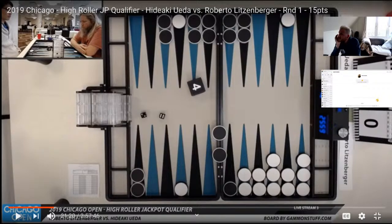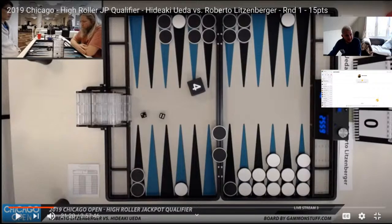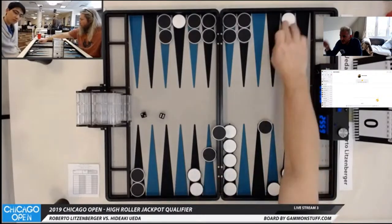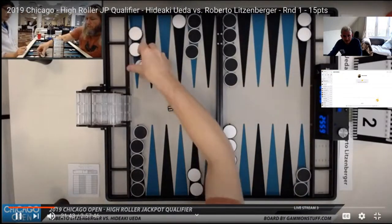Anyone got any opinions? Please, just don't be shy. I'm a bit upset with myself — I just don't know. It's a 15-point match. But things like 5-4, 5-3 — he still has to come in with a 6. Black's still going to fan. It's very difficult to get the checker from the 23 point out. Hideaki thinks he's probably better than Roberto, but yeah, it could well be a pass. And Roberto did actually get Hideaki to pass.